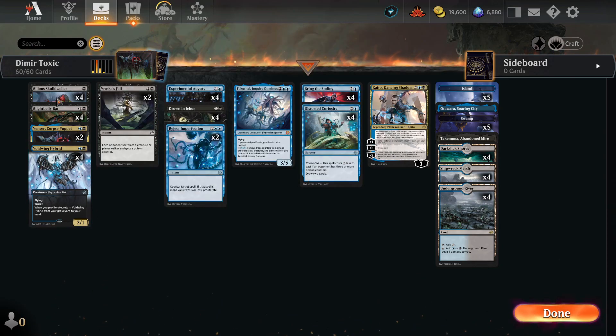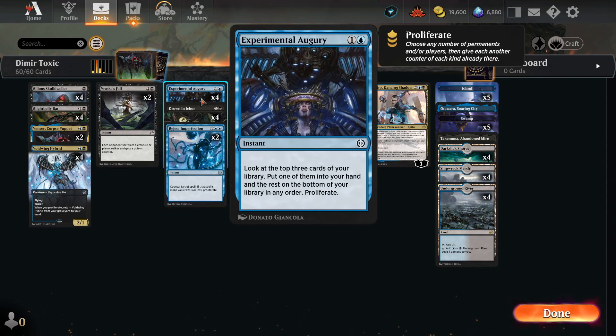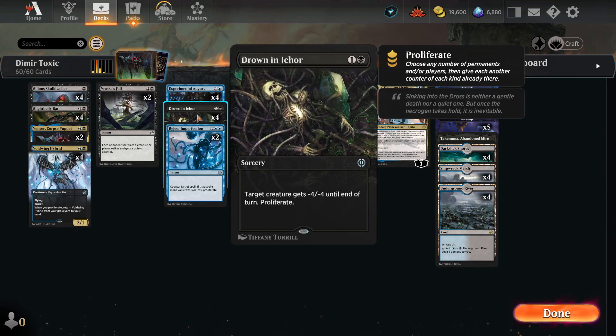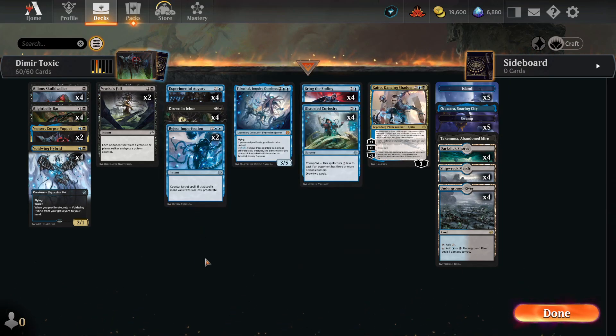These are all the Toxic creatures we're going to run. We are still winning via Toxic with Poison Counters, but we're not relying on just creatures — we're going to do a lot of Proliferating. We have Vraska's Fall to basically have our opponent lose a creature and also get a Poison Counter. Then we can Proliferate using Experimental Augury, Drown in Ichor, and Reject Imperfection. All these are our Proliferate cards.